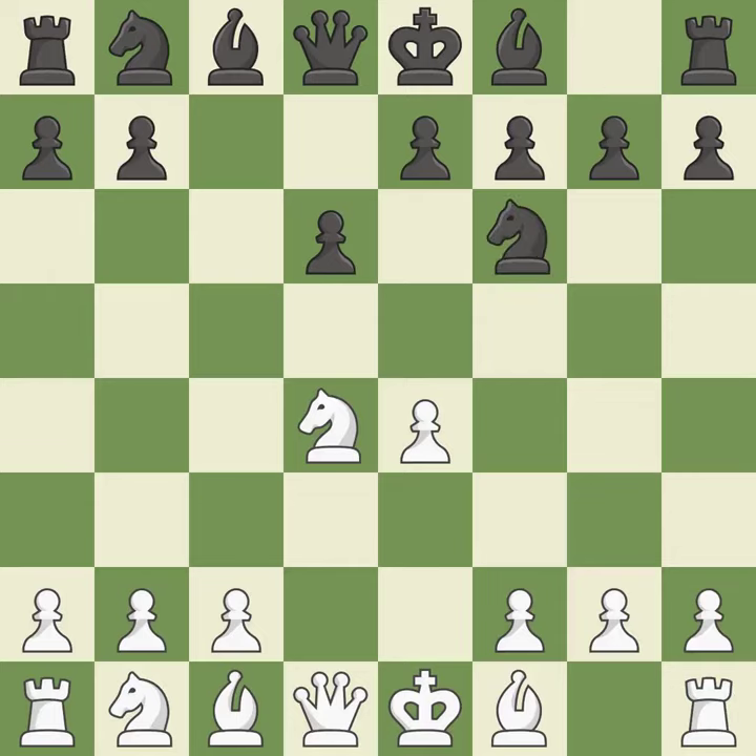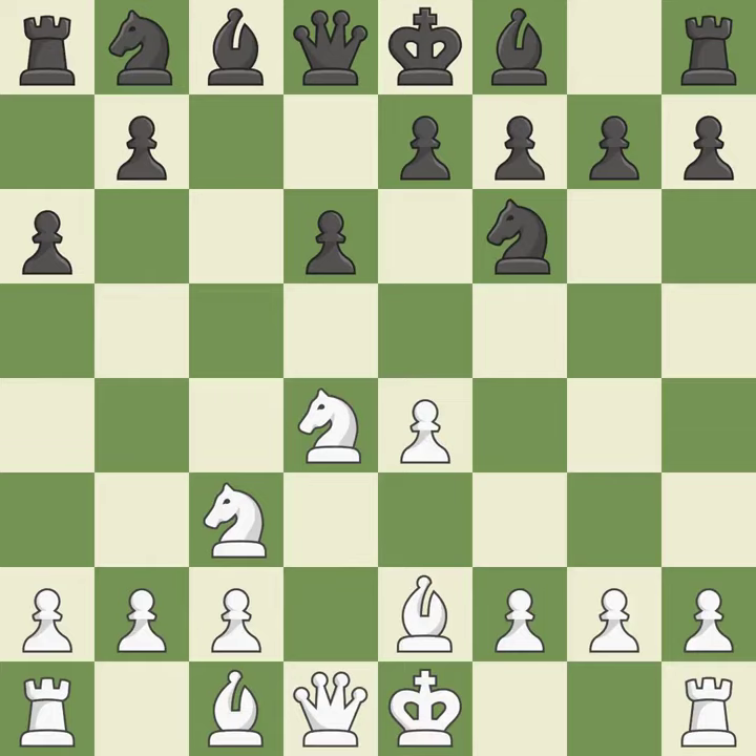Nxd4 recaptures the pawn and activates the knight in return for having one central pawn versus black's two central pawns. Nf6 develops the knight toward the center and attacks the undefended e4 pawn. Nc3 defends the e4 pawn and starts to develop on the queenside. Nb6 prepares the queenside pawn advance b7-b5, and also prevents white from playing the bishop or knight to b5. Nb3 retreats the knight to the queenside where it controls the a5, c5, and d4 squares.